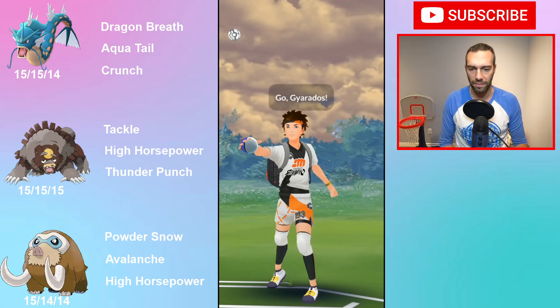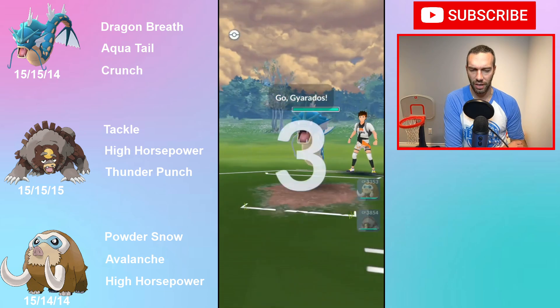Hey YouTube, Dan Otto here, coming back to my first Match League Premier Classic team: double high horsepower. High horsepower is a newer-ish move. Ursaluna got it for Community Day, and then they allowed Mamoswine to get it too. Mamoswine is already one of the better Match League Premier Classic Pokemon, so high horsepower is just an upgrade from Bulldoze — it was already good, so it should be even better. I want to try Ursaluna because someone mentioned it in the comments. So let's put together a double high horsepower team and see how it works.